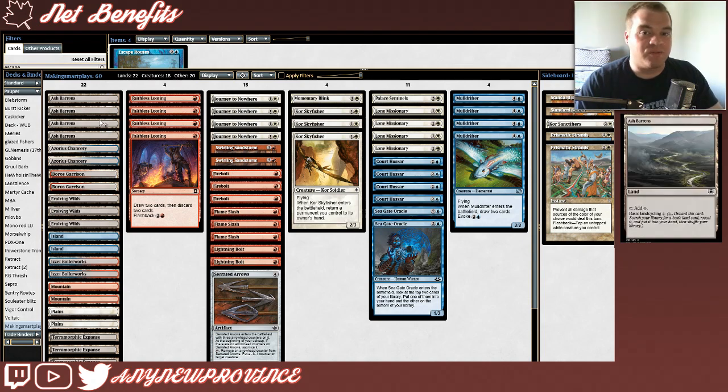Let's talk about this mana base. First, we have four copies of Ash Barons, which will help us go find basic lands, because you can pay 1 and discard it to search your library for any color you're looking for. It's great because we're going to be leaving mana open to cast things like Lightning Bolt or Momentary Blink, so having an extra mana lying around on our opponent's end step isn't too much to ask for.